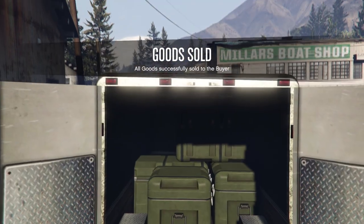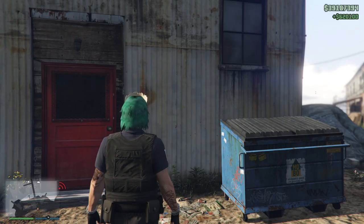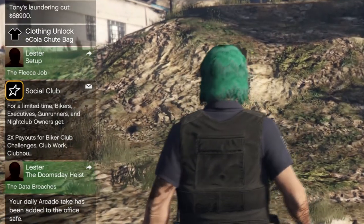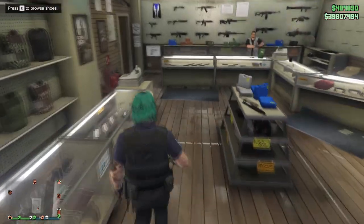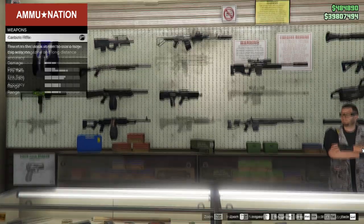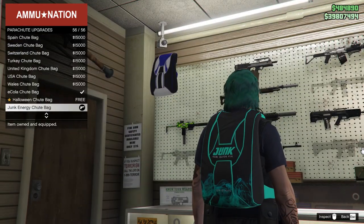Once you deliver the final goods, you'll see something quite weird pop up on your screen. It says 'E. Coli parachute bag unlock.' I've already unlocked the E. Coli parachute bag a couple weeks ago. So when you visit the Ammu-Nation store and go to the parachute bag section, you'll see that the Halloween parachute bag should be available for purchase for free. You just have to purchase it to unlock it permanently for your account.